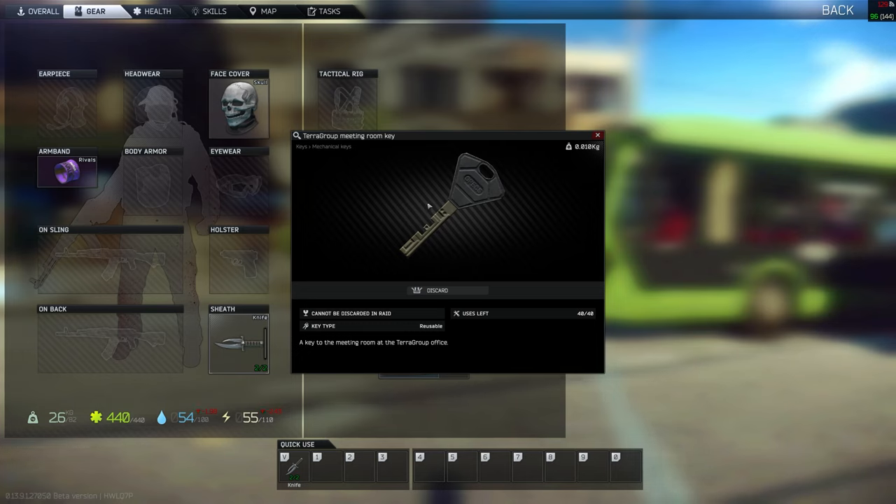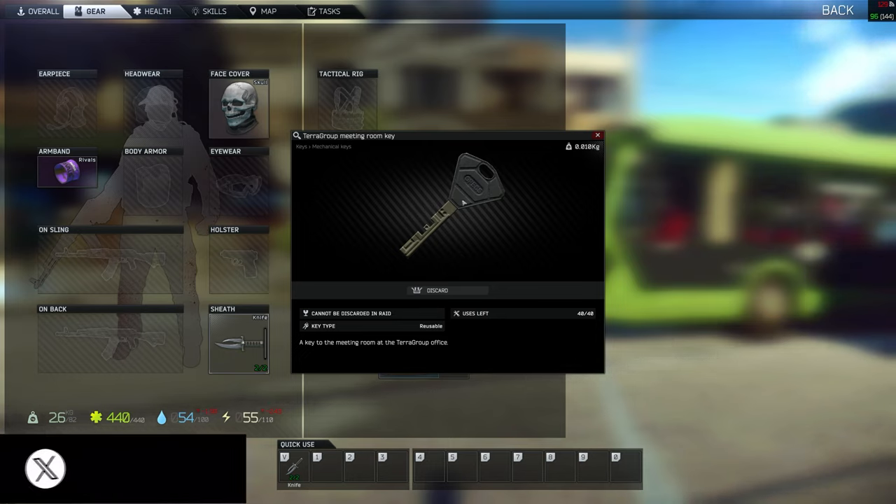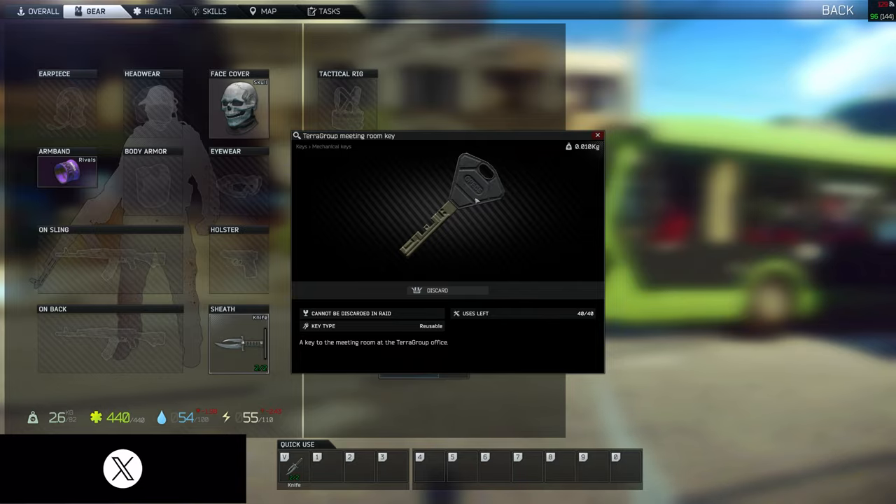Hey guys, today we're on Streets doing a key guide. The key we're looking at today is the Terror Group Meeting Room Key. It's a quest key needed for the quest 'Beyond the Red Meat Part 2.' It can be found in drawers, jackets, pockets, and bags. It has a value of 30,000 rubles.